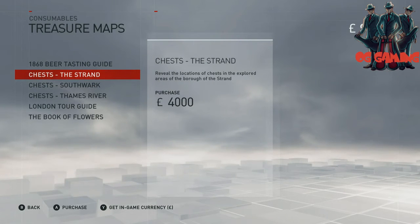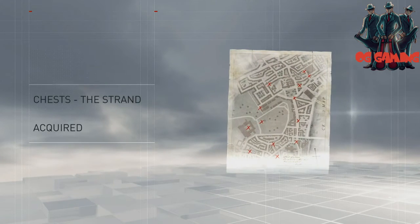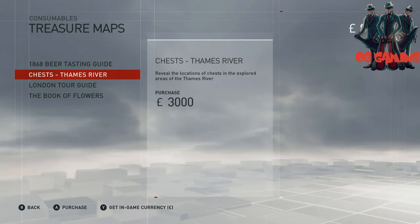Basically, buy all of these maps and it unlocks the royal letters, illustrations, flowers, and beer bottles. Once you've got these maps and bought them, it makes them all light up on the map.